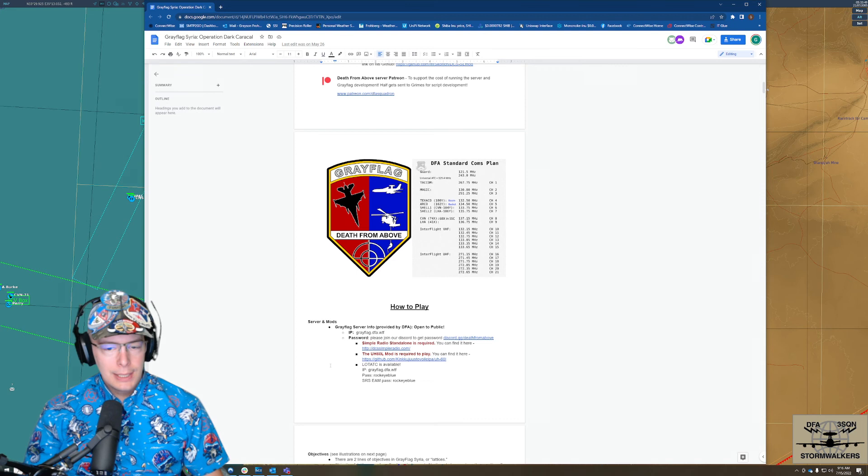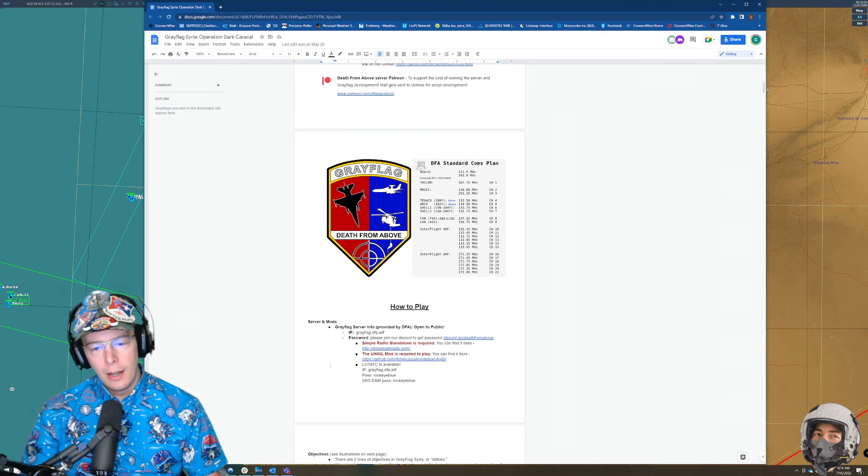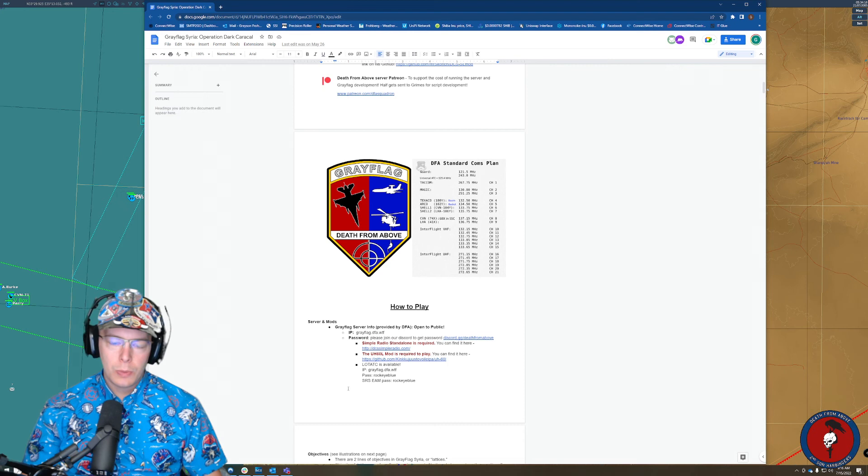Another requirement is the UH-60L mod, which you can find in our how-to-play document. It is a fantastic Blackhawk mod and it features very heavily in Grey Flag. One of the things we're looking forward to in the future is adding support for the C-130 Hercules mod, especially once we get over to the Persian Gulf map — that is going to come in handy.